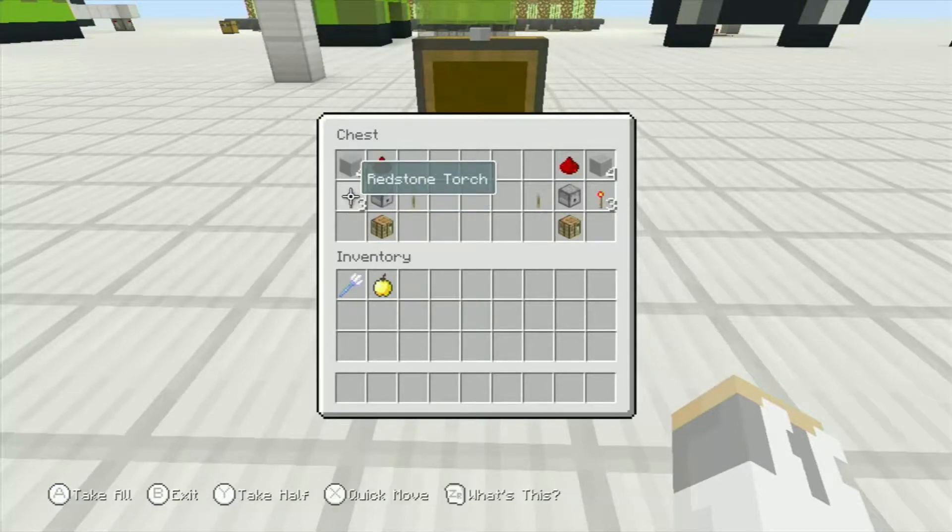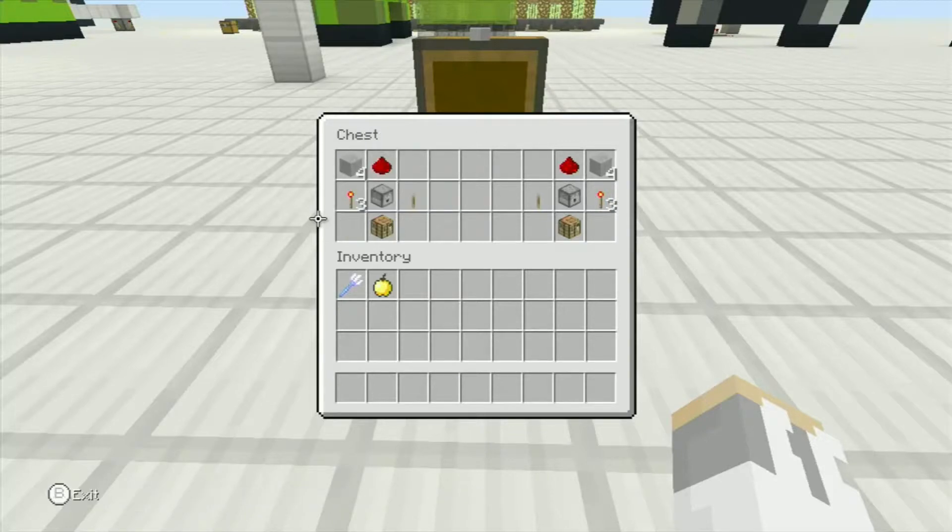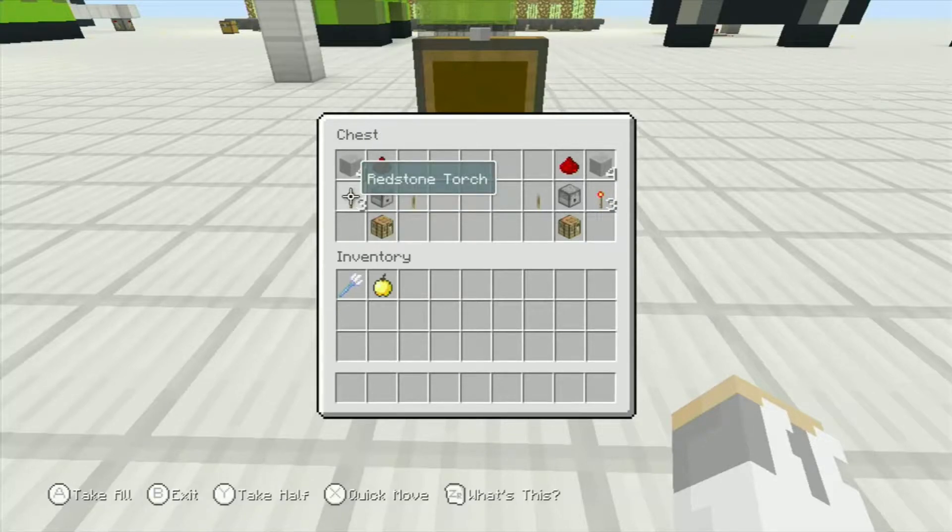What you need is any type of building block — you need four building blocks, one redstone, three redstone torches, a dropper or dispenser, one lever, and one crafting table.